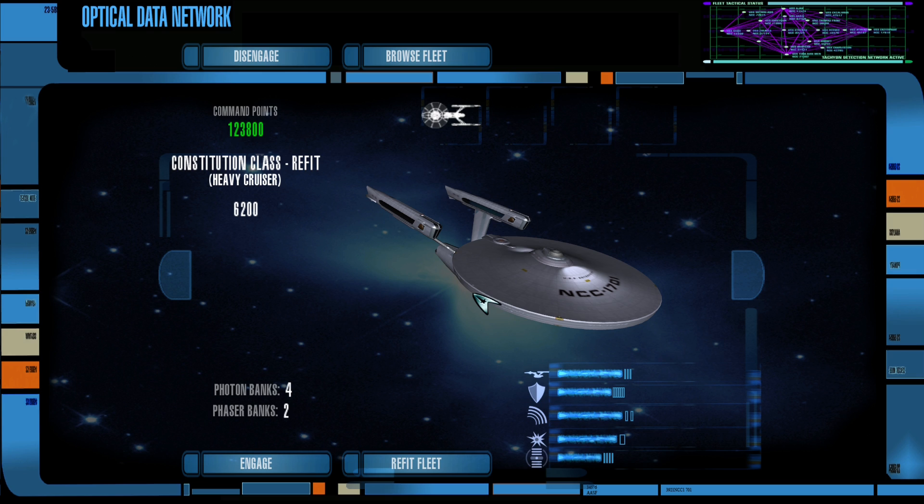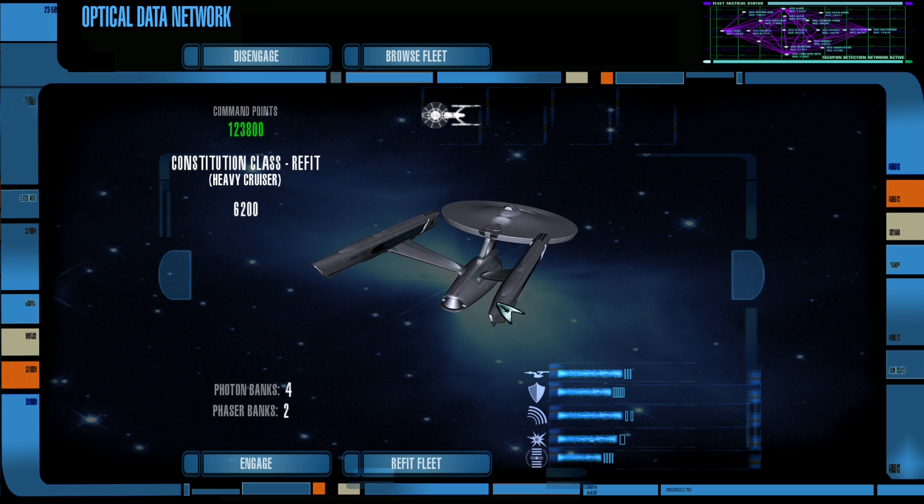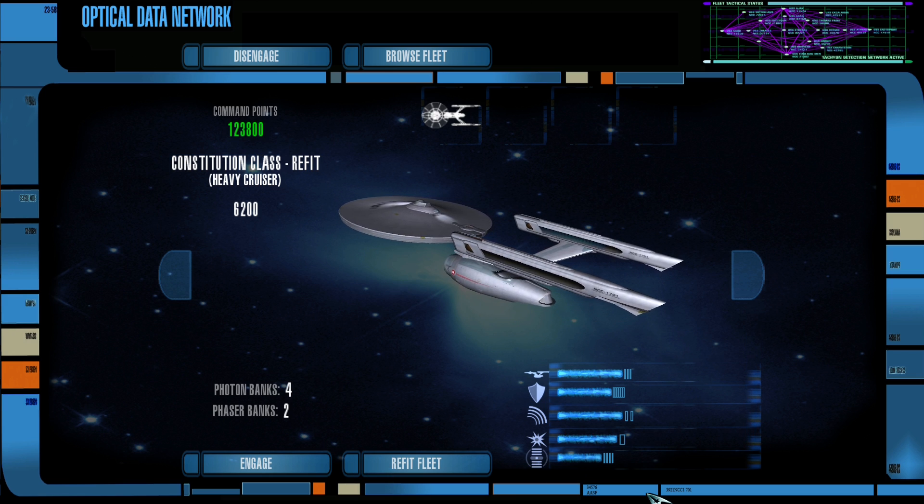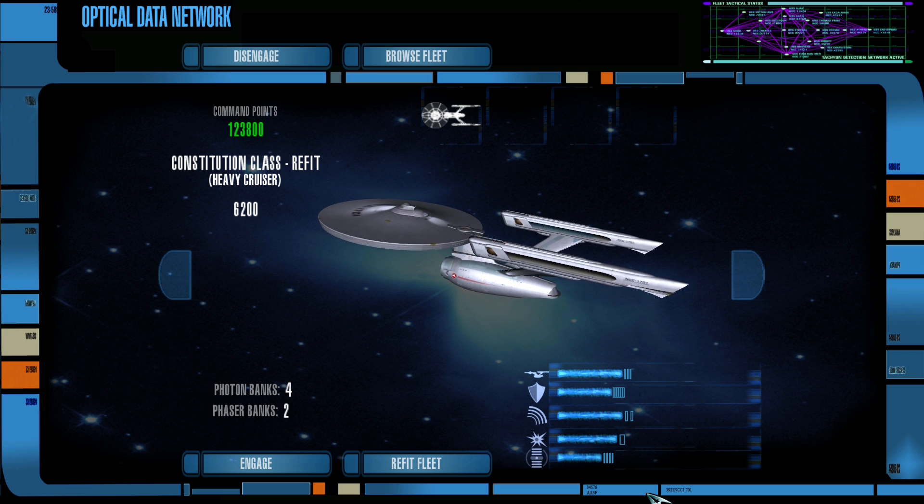On the Allies side, we have four Constitution-class refits, three Miranda refits, and one Constitution-class. The enemy side has the four Excelsior-class ships and two Section 31 Star League-class vessels. I think Section 31 is behind this — maybe they're trying to strike against the Klingons before they become an even more dangerous potential threat in the future, but it's our job to stop them if we are to ever have peace.